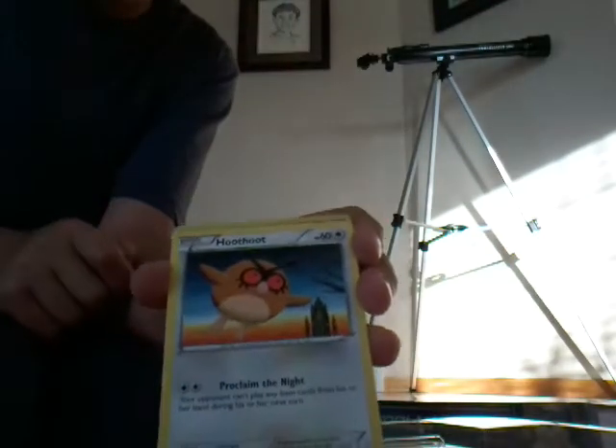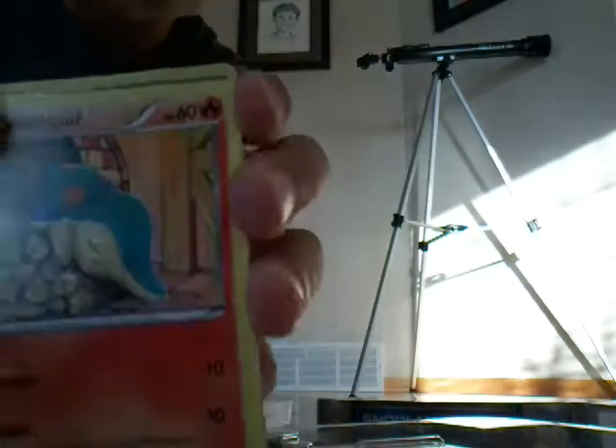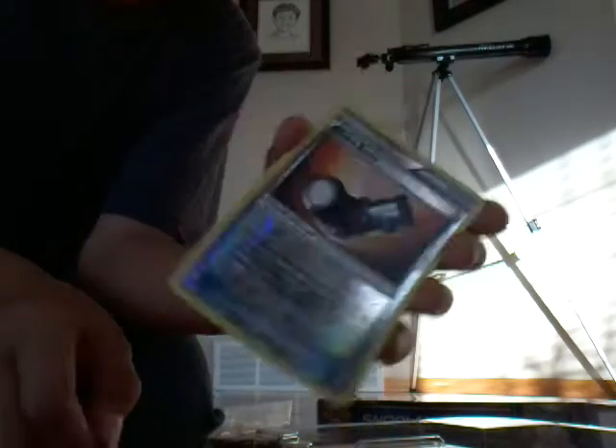First we have a Caterpie, a Hunter, a Prinplup, a Misdreavus, a Hoothoot, a Cyndaquil, a Spritzee, a Remoraid, and a Heavy Boots reverse hollow. Our rare today is a Simisage — not that good, not lucky at all. Let's open the next one, which is Evolutions.